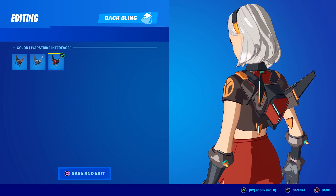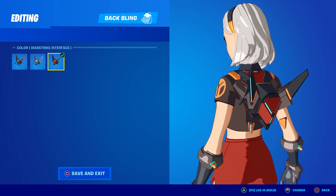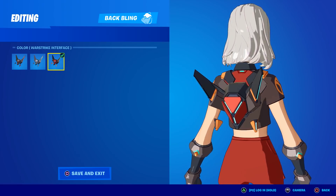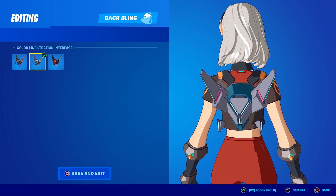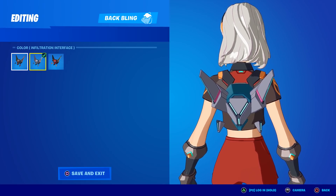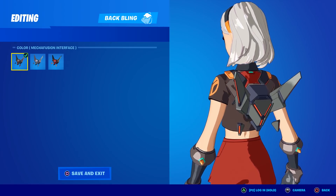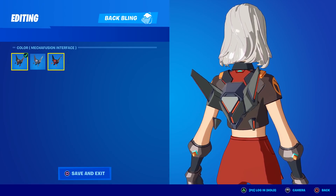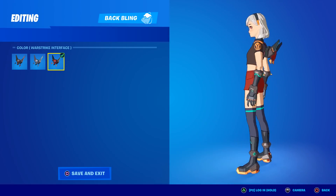The back bling also turns into that orange, black, and red color with a little bit of blue teal just underneath the wings. Compared to the Infiltration Interface which had a brighter color scheme, and the default which is a bland orange-red and gray — this War Strike version is the darkest one yet and matches the style perfectly.